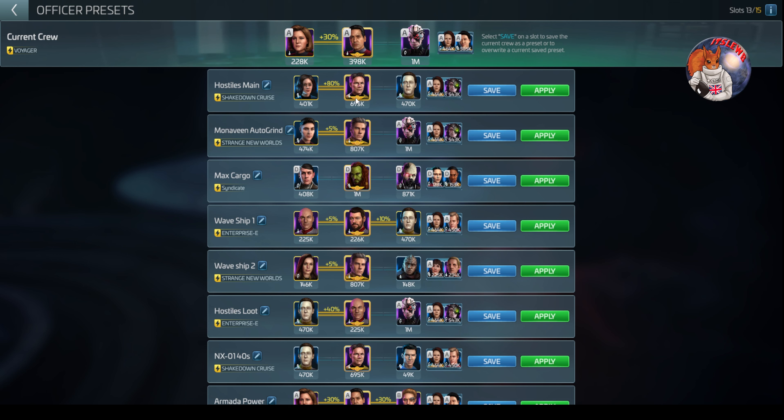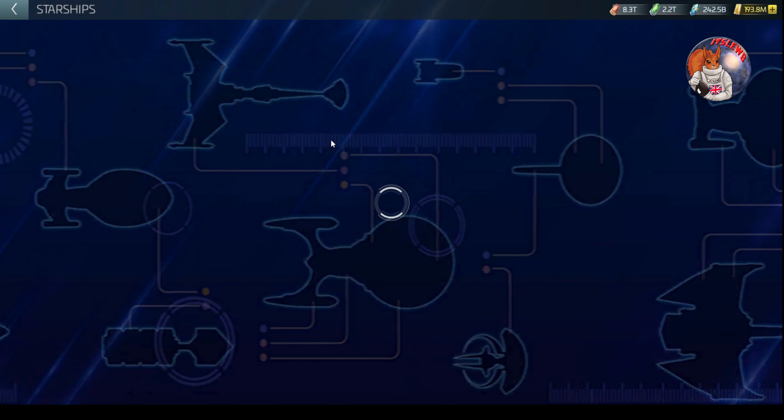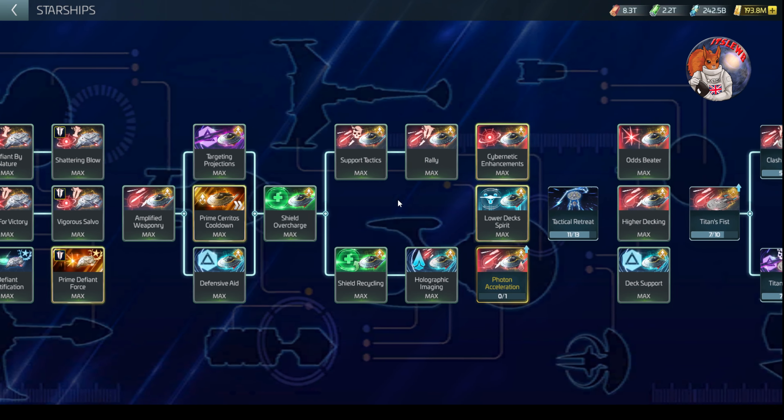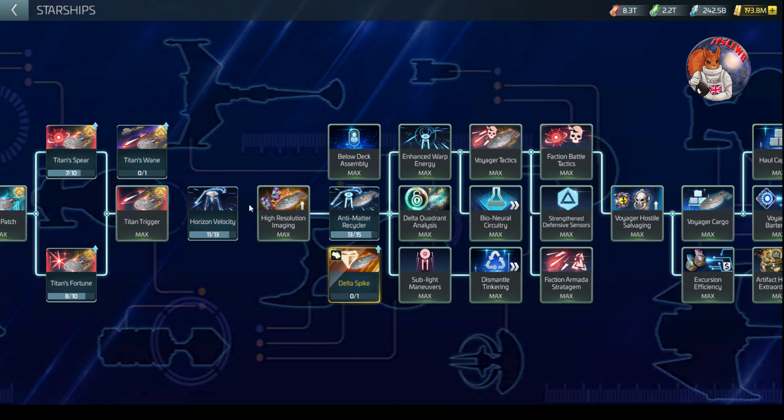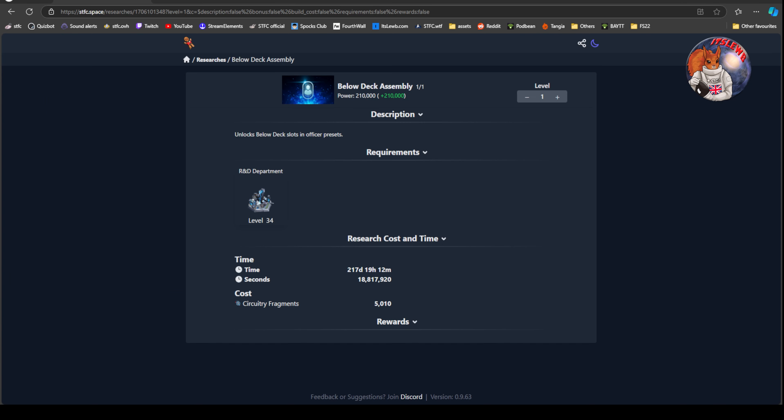The crews are broken down to two different elements of preset. The first one is the bridge, and then the second part is the below deck. I've seen some people say they want to be able to affect just the bridge and not the lower decks. Let's take a quick look at where that research is — it's in the Starships tree, relying on you unlocking Voyager. If we look on stfc.space, it's just an R&D 34 requirement, but it does require circuitry fragments which you need to be engaging in the Voyager loop to acquire.